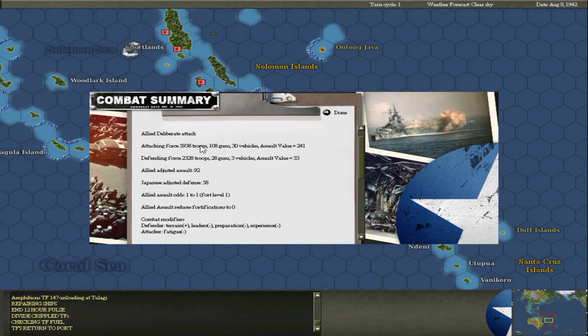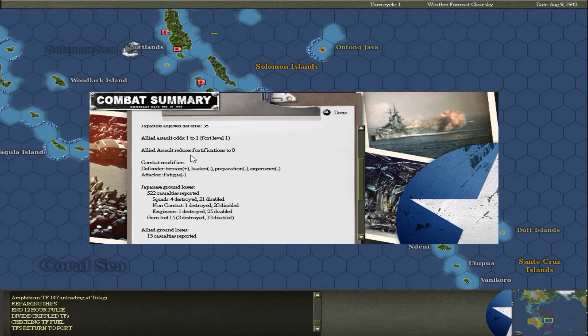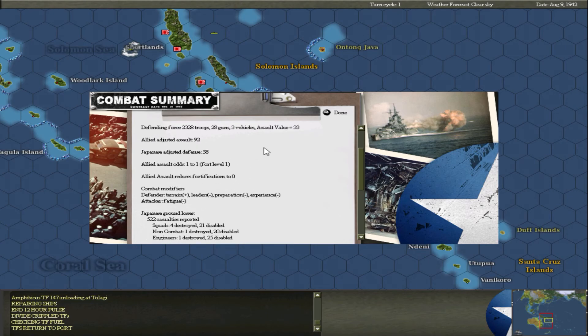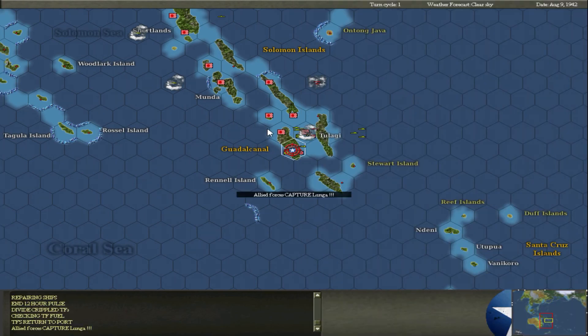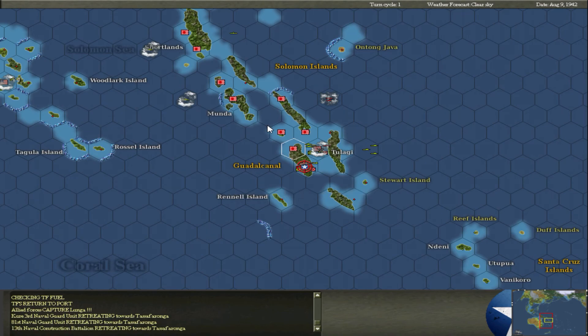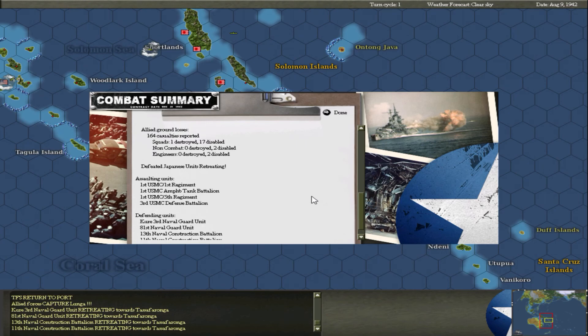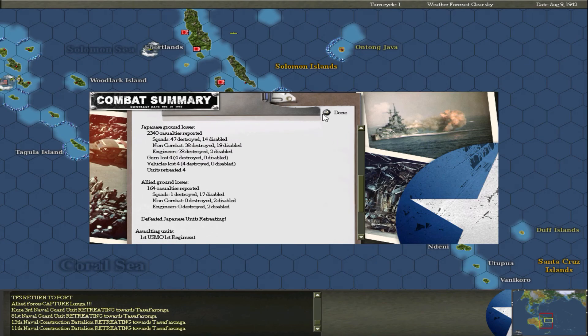Oh no, here we go - a deliberate attack. Do we win? One to one. We do! We inflicted 520-522 casualties and only took 13 - pretty good. Our fatigue was pretty high though. Oh, we didn't capture it - I think we need two to one to capture it. We'll watch this one - we have a lot more strength than they do, we should win. And then we captured it! They were retreating, four to one, and we captured it. Let's see the casualties: 100 and 64 for us, and they lost 2,340. Pretty good!